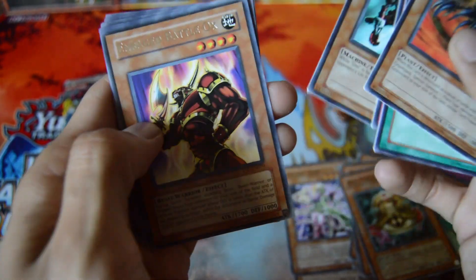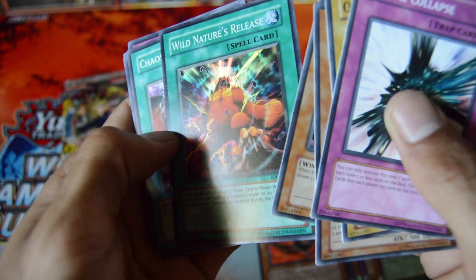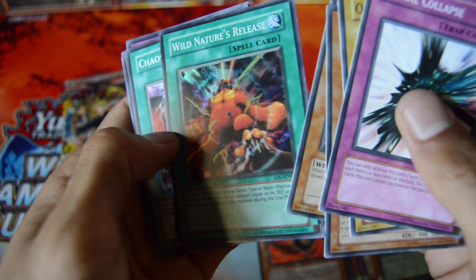Come on now. Lord Poison, Rare Enraged Battle Ox, Bean Tan Man. Down to our last five packs. And there we go — got a Super Rare Wild Nature's Release. Cool, not bad, just another foil.